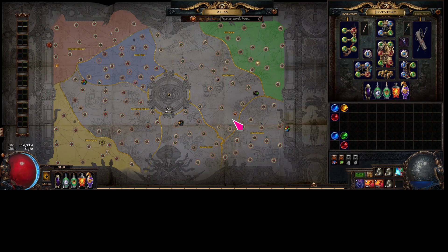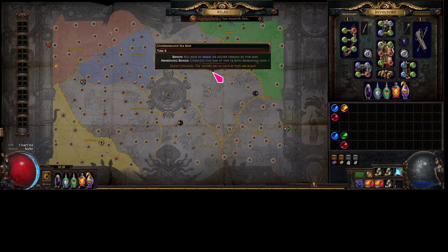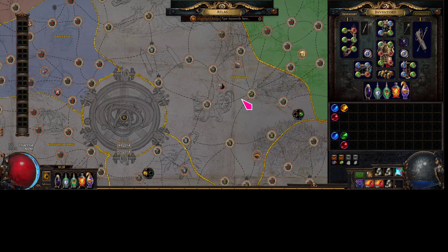I'm going to try to explain this as best I can, but I don't want to make a 50-minute video. There are a couple of things you need to know about map drops. First of all, any map will always drop its adjacent map.